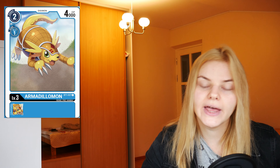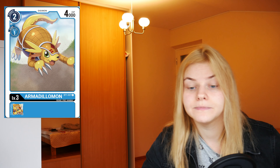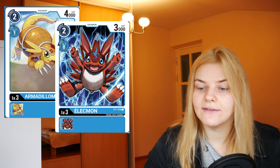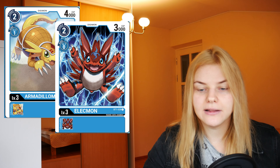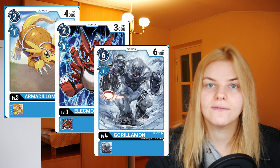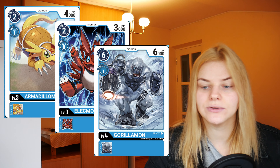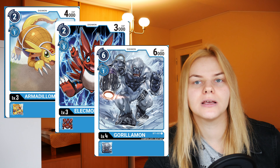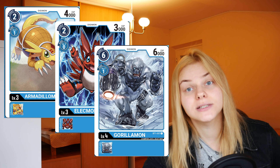While this game is still fresh, we have to play some vanillas, and good vanillas are those with a small cost. We have Armai Dilimon, which costs 2 to play, 1 to evolve, and has 4000 power — which is a lot. Then there's Alecmon, which is 2 cost to play, 0 to evolve, and has 3000 power. Finally we have Monkey, which costs 6 to play, 1 to evolve, and has 6000 power — cheap and punchy. Cheap vanilla cards are good both in your security zone and on the field.